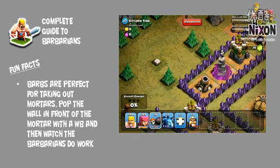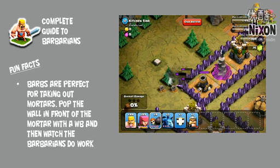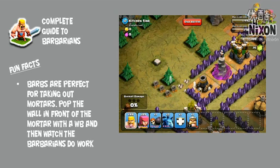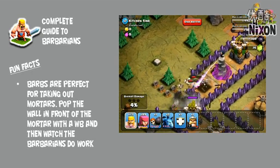Barbarians and Wall Breakers work hand in hand. If you don't use a Barbarian to distract, you're going to lose your Wall Breakers — one of them just got taken out. Had to drop two more just to pop that outer wall. Mortars don't stand a chance against Barbarians because they go within their dead zone — that little red circle within the Mortar where it can't attack. Notice the Mortar never gets even one shot off at that big group of Barbarians that come in. Just one more pack of Barbarians takes out that Mortar.